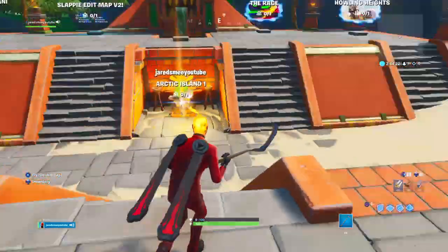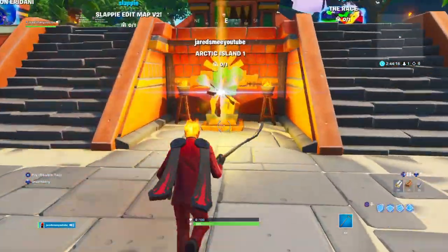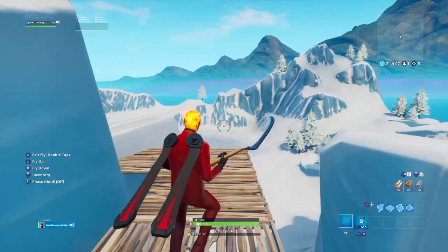A new video on how to get to the main island from creative with your phone. What you want to do is go into your island — it has to be on arctic island. Mine's already on that, so I've already done it.